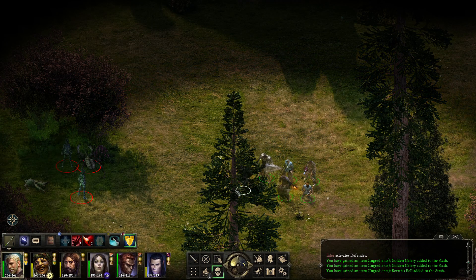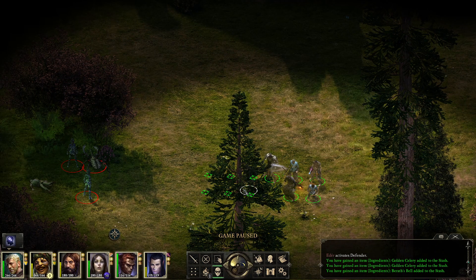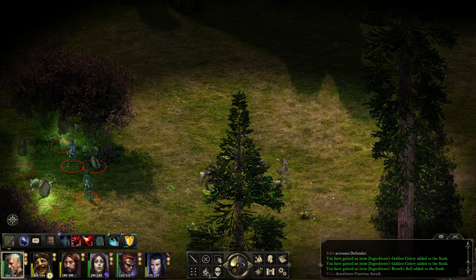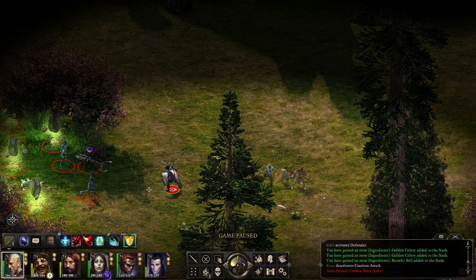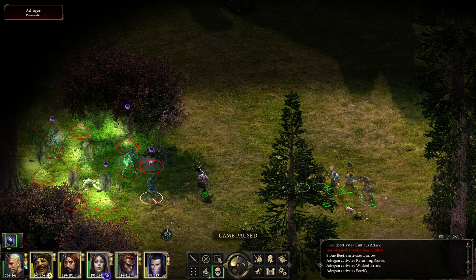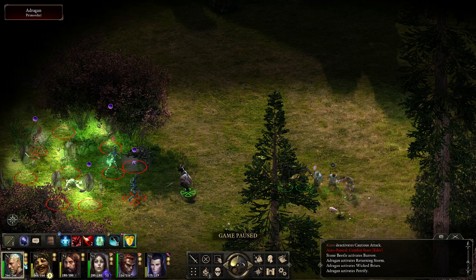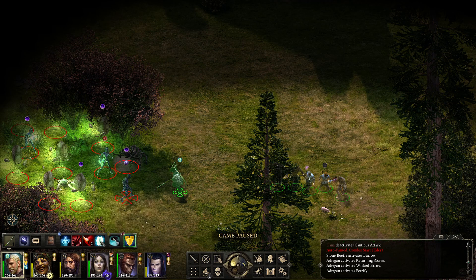We're going to have Mr. Ed go in and take the brunt of this, and then everybody's going to start nuking from the back — the usual stuff. She wants to stun people already — this is the lightning storm effect that stuns. She's doing something and I'm not sure if this is a domination attack, which would suck. I'm going to turn on vigorous defense.